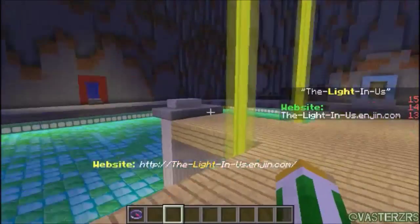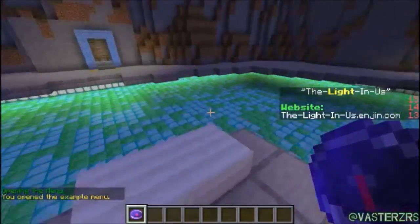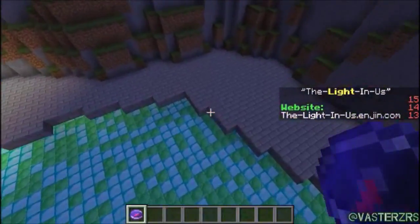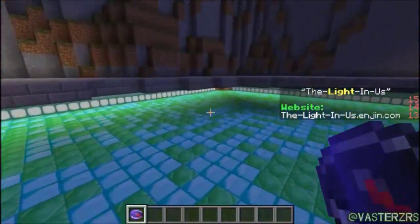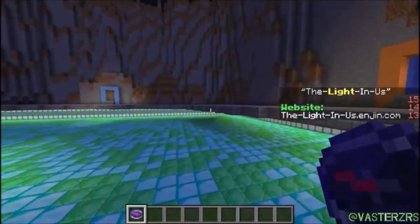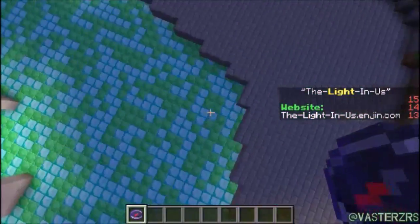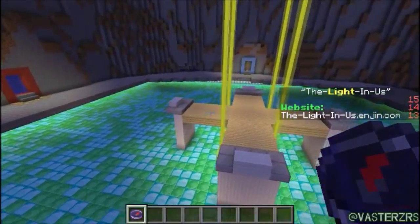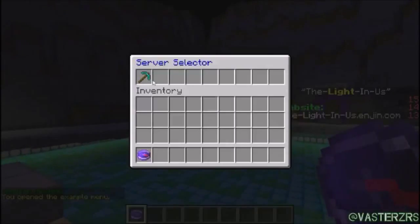If the server grows I'll more than likely add BungeeCord, which will make things run a lot better and easier for the admins and co-owner. Things we added include the server selector. We also switched some of the spawn layout because it wasn't even — it still really isn't. Some blocks on one side are by two when they should be by three, and I'm still trying to figure out why.